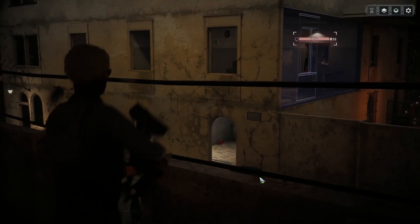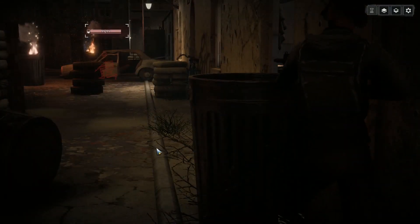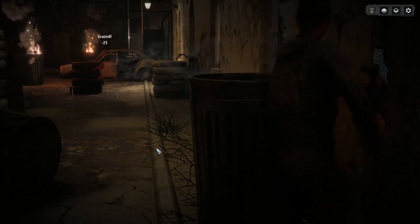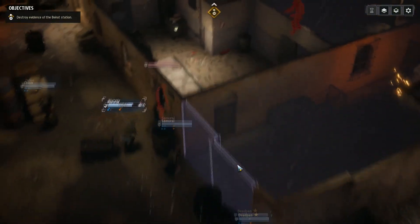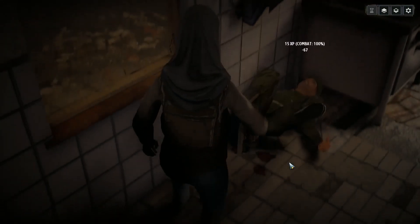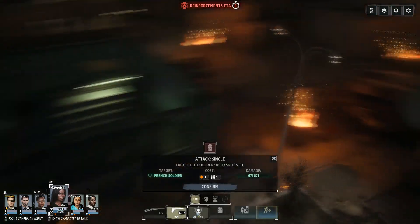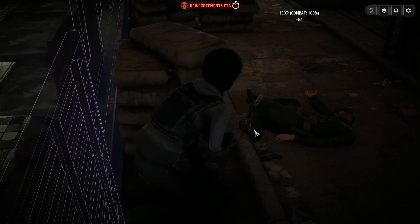Full auto from any weapon that can do full auto removes all awareness from the target, regardless of distance, as long as you can use the weapon at that range. Headshots ignore cover, again regardless of distance. And point blank - standing on an adjacent tile to the target - ignores awareness. This applies at diagonals and even through cover, as long as you're right next to the target. Use these to guarantee kills.